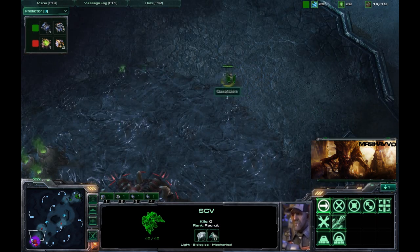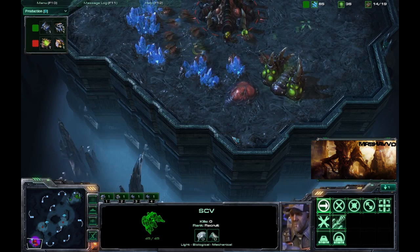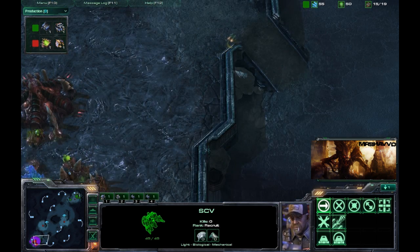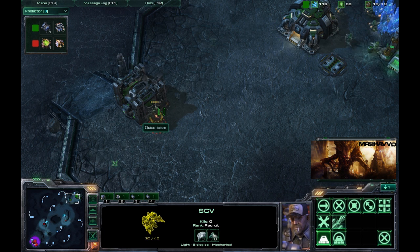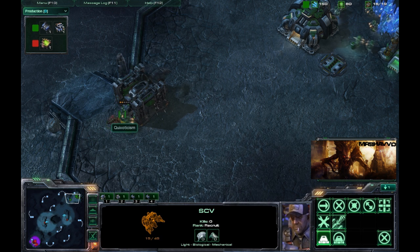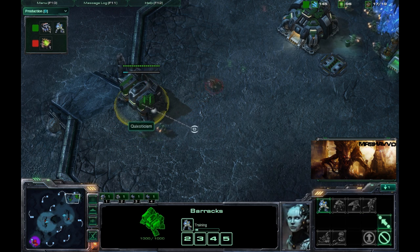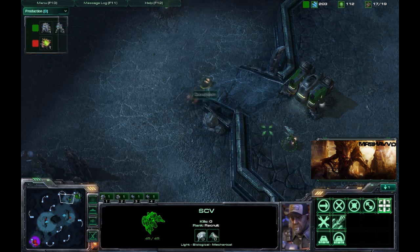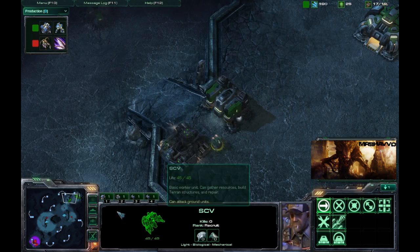Barracks being thrown down by Quix. Getting a good scout over here just to see what's going on — make sure all is standard, no 6-pool, 10-pool, whatever. Even though if it was a 6-pool he would have probably found out by now. K-Timekilla over here harassing this SCV already, so he's already given Quix some hard times. This SCV pleasantly going about his business and was able to finish that barracks, with this SCV repairing the other SCV — like he didn't want to see his buddy die.